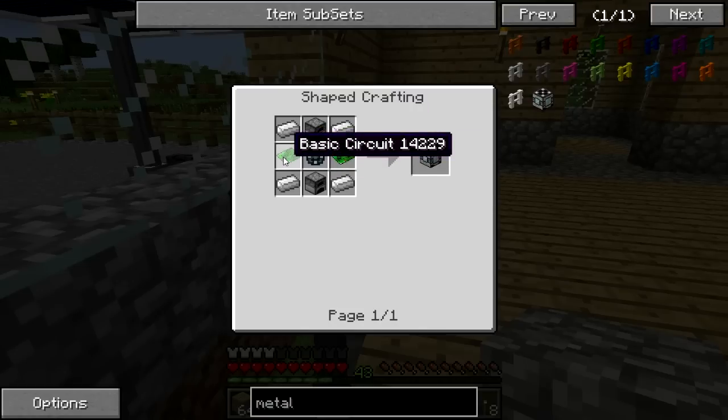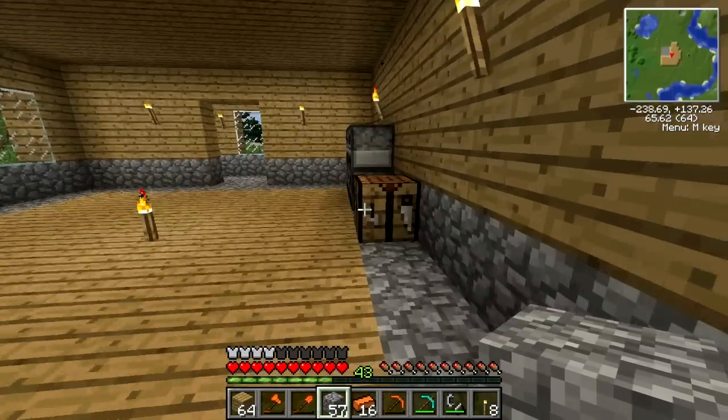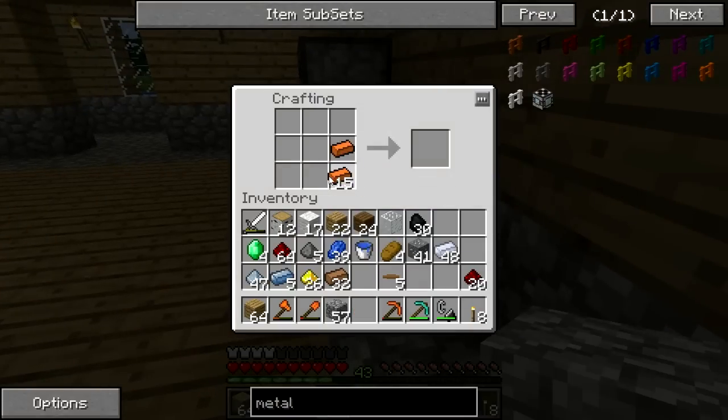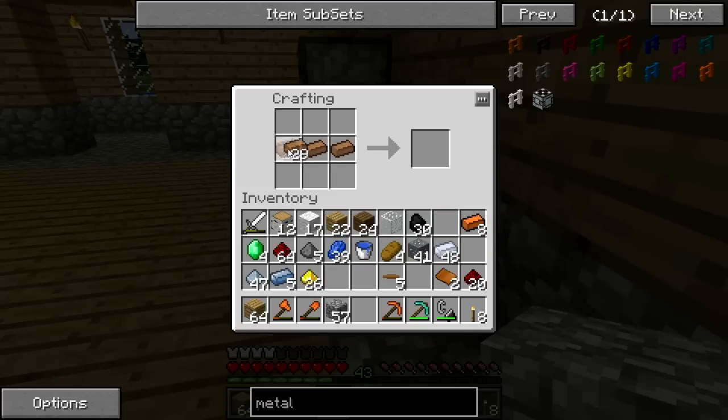Actually we only needed 8, not 16 — that's not a big deal. Let's make the bronze plates real quick. We're going to need some of these copper wires. I keep making them like it's insulated wire but it's not. Look, that's the perfect amount of copper wires.